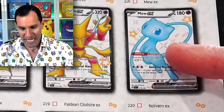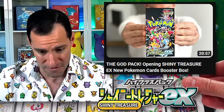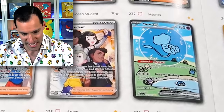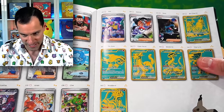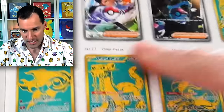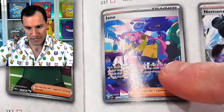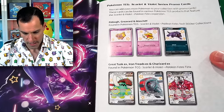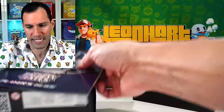You've got the full art Shiny Mew, which I did pull in my Shiny Treasures EX video. That's the number one card — I was excited to see it. And then there's a Charizard, so we're always gonna want to look out for that. You've got these golden cards — I'm curious to see if there's a texture. There's Iono, which will probably be a fairly popular card. And there are even promo cards in the tins, which we are opening up.